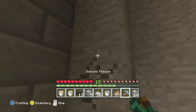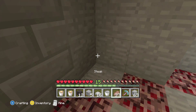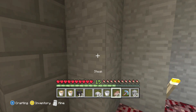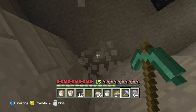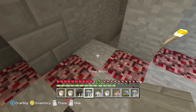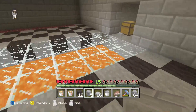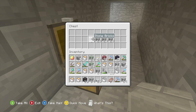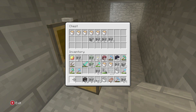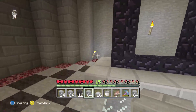I was thinking of doing the pillars with mossy cobblestone, but I'm not going to get enough of that — I've only got a stack and a half, and you can only get it from dungeons so it's really difficult to get enough. I've only got about 10 stone bricks left, so I'll nip over to that chest. I've got plenty of stone bricks there — I may as well get rid of all these lava buckets cluttering up my inventory while I'm at it.